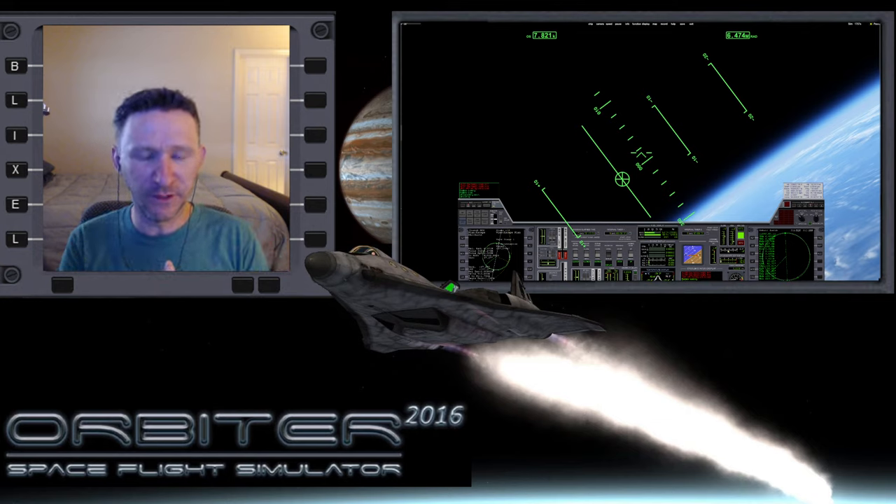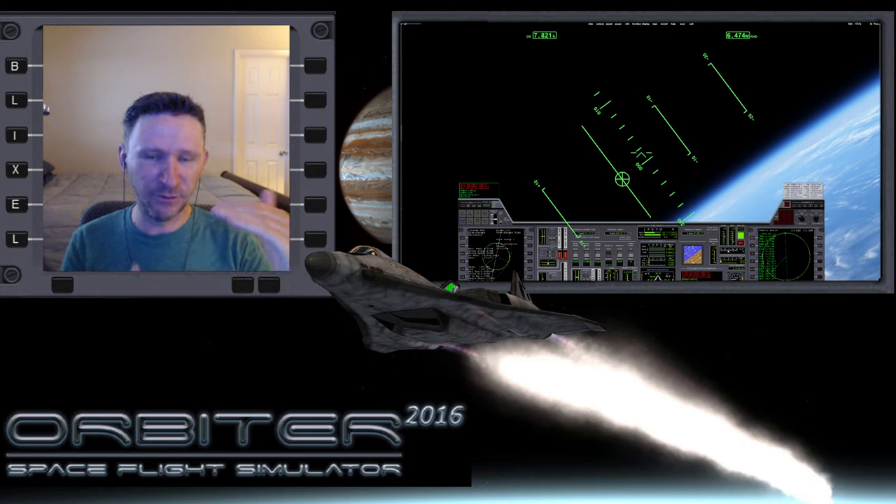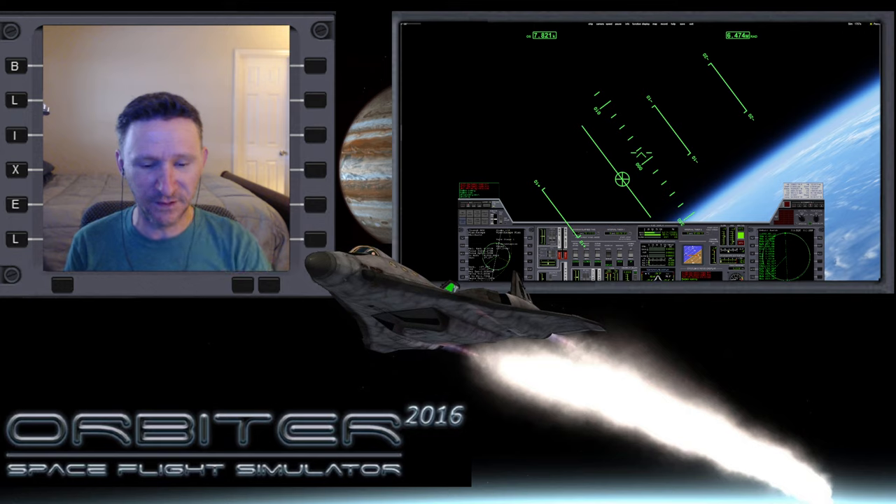Welcome to another Orbiter video. In this little series I'm putting together, we're going from Earth to Mars with the goal of landing on Phobos. In the last part, we finalized everything we needed to do on Earth and we barely took off. It was an atrocious takeoff from Cape Canaveral, because this XR5 is so heavy that we ran out of runway, and we got the nose up probably just a few meters before we would have hit those hills at the end of the runway. So that's something I need to keep in mind for future flights with the XR5 — I need more runway.